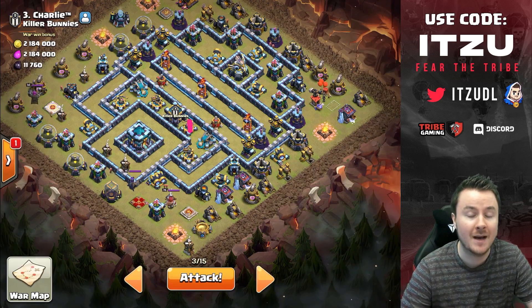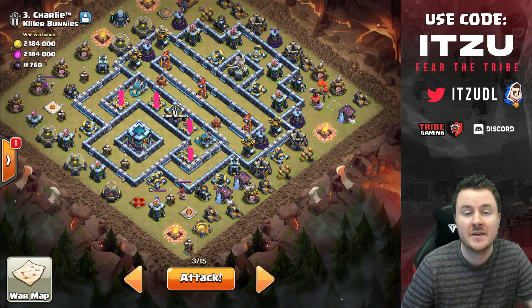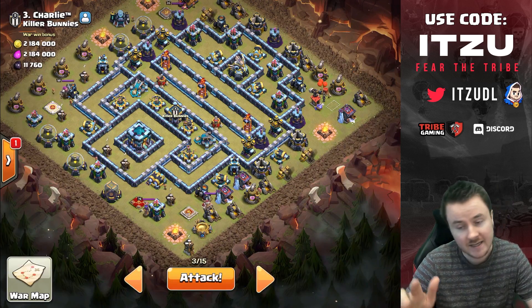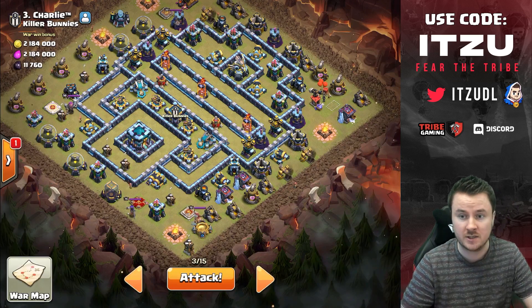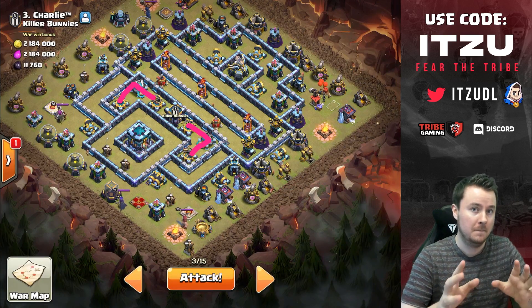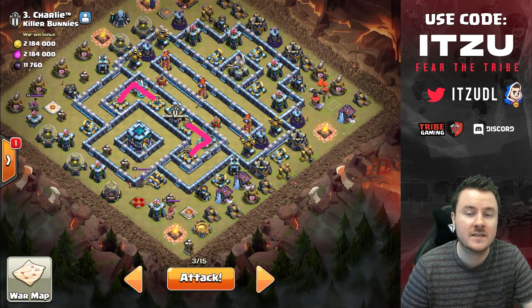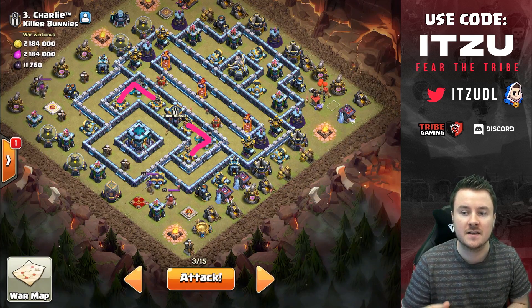My personal preference varies from person to person, but right now there are many viable strategies — for example, zap lalo, yeti smash, any zap combination with queen charge hybrid, mass hog rider, and more. The first thing I noticed on this base, based on my personal preference, is this cluster of buildings.